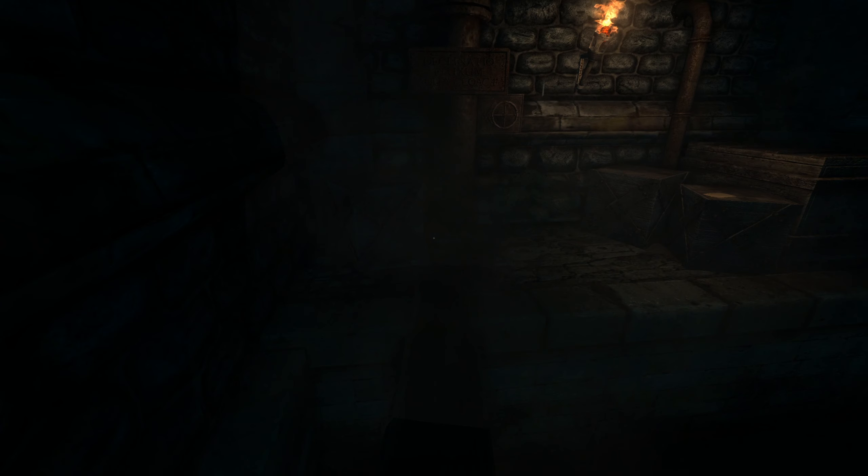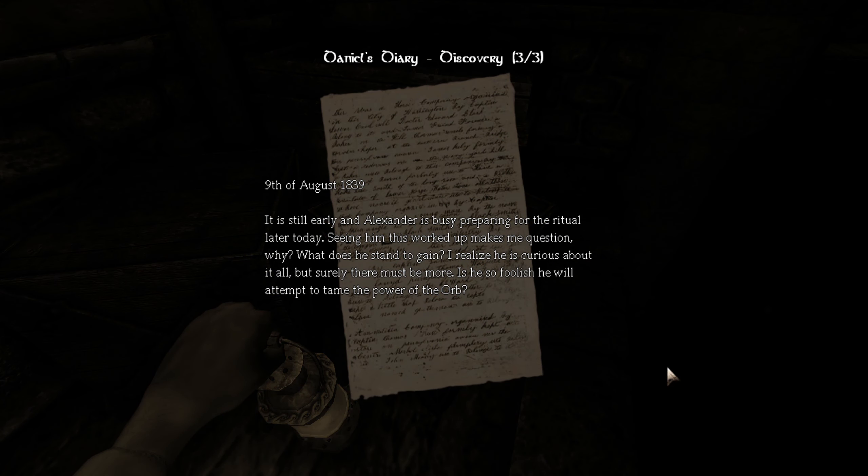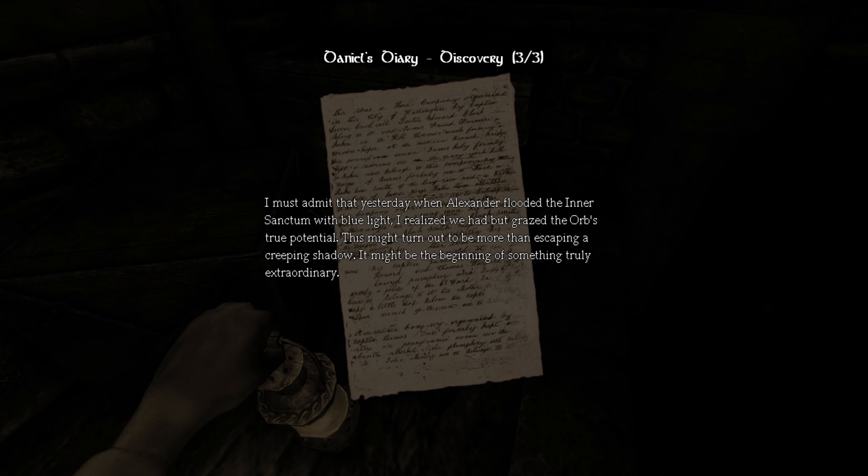I'm running into a problem again where I don't have lantern oil — it's not a new problem. Reading a note: 'Month of August, 1839. It is still early and Alexander is busy preparing for the ritual later today. Seeing him this worked up makes me question why. What does he stand to gain? Is he so foolish he will attempt to tame the power of the orb? Yesterday, Alexander flooded the inner sanctum with blue light — we had but graced the orb's true potential. This might be the beginning of something truly extraordinary.'